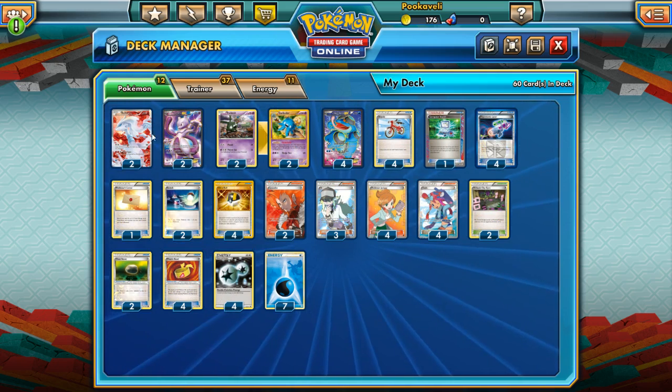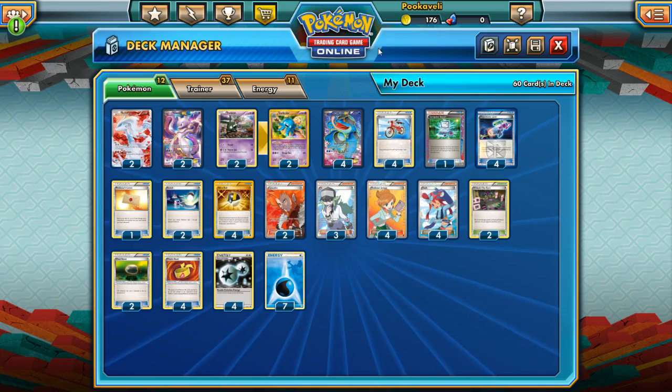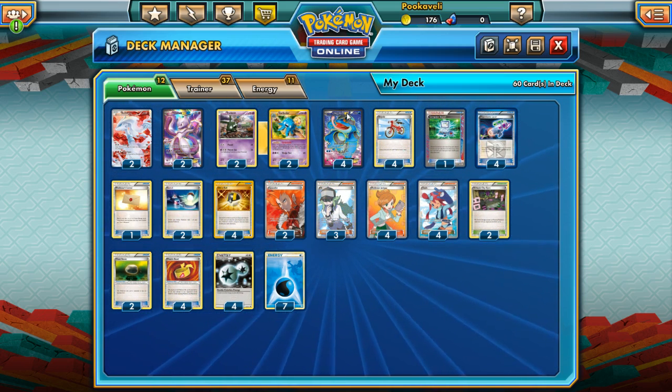We're also running two Reshiram, because this deck would get destroyed by Virizion-Genesect if we don't include them. The idea is against that deck you throw up a Reshiram early. If Virizion-EX uses Emerald Slash on Reshiram for 50, you attach a Muscle Band and Outrage for 180 damage to Virizion-EX. If they hit you with a Muscle Banded Emerald Slash, you Outrage for a knockout. That's two quick prizes, and then Reshiram and Mewtwo carry the load against Virizion-Genesect. Seismitoad is largely useless against that deck — weak to Grass, they resist Water — so these backup Pokémon are essential.